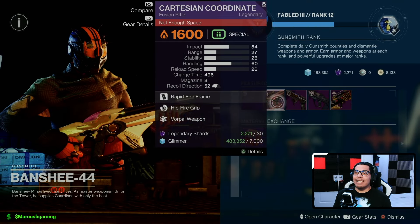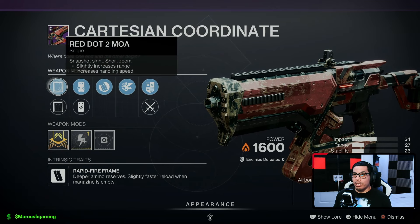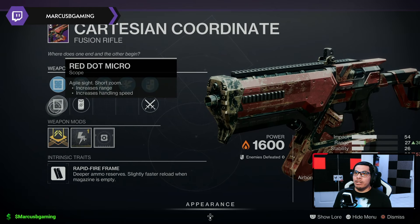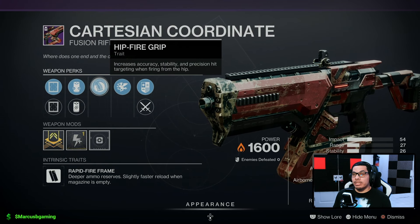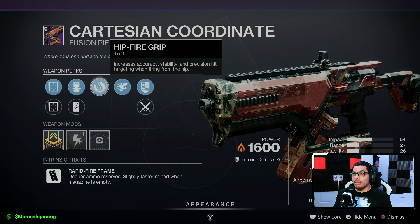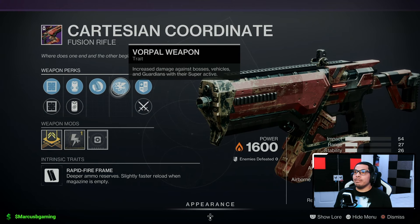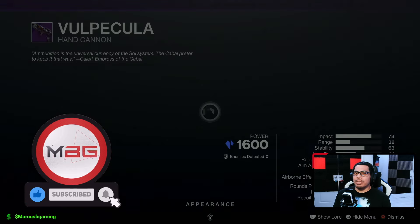Then this Cartesian Coordinate fusion rifle with Red Dot 2 MOA or Red Dot Micro, ionized battery or particle repeater, Hipfire Grip so it's just more accurate and stable, precision hits from hipfire, and Vorpal Weapon again with a charge time masterwork. There are better rolls than that in my opinion.